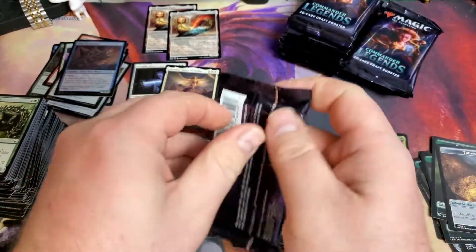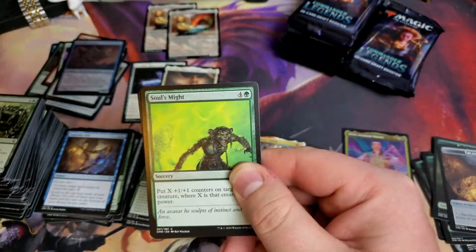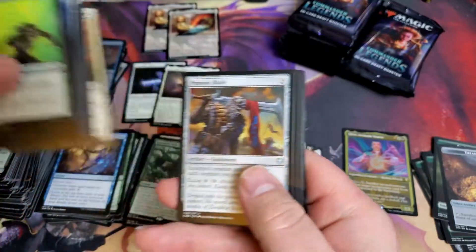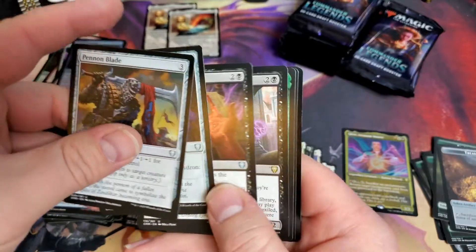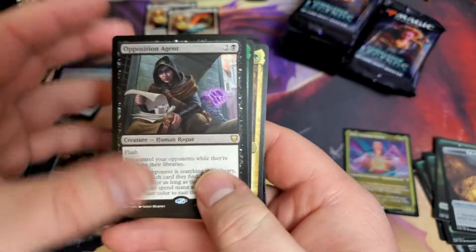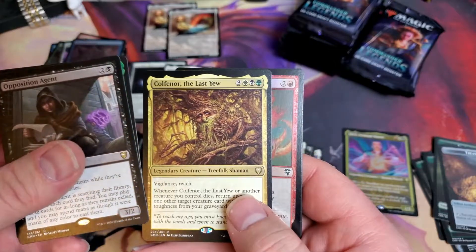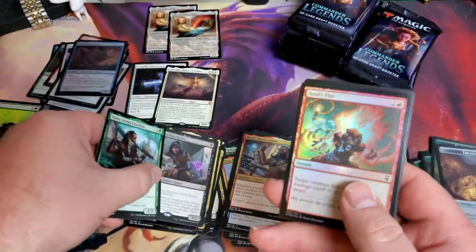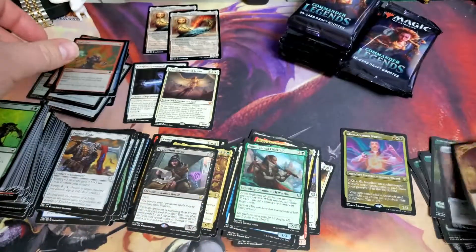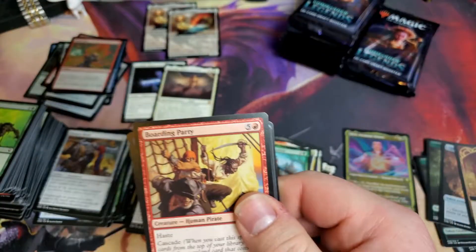So no big hits yet except for a Chroma. Only two Mythics so far in this box - really hoping for more. I am looking forward to getting a Kamal for sure, because he was one of my favorite dudes. Opposition Agent - that is one of the big hits in these boxes. Numa and Colefnor. The Last U. Soulfire.